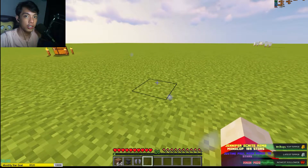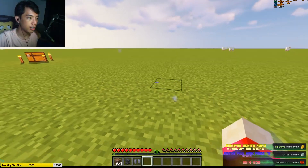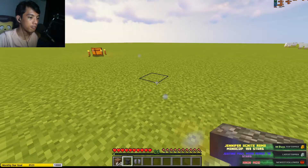Hey guys, there's a glitch in Minecraft 1.17 where you can duplicate an item using an anvil. First, you need a damaged anvil.